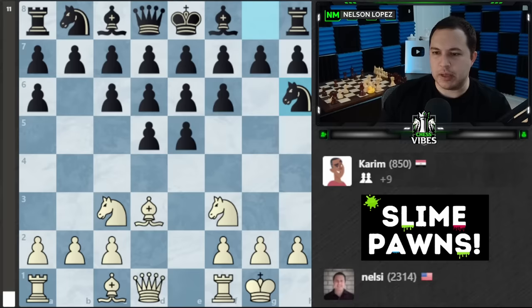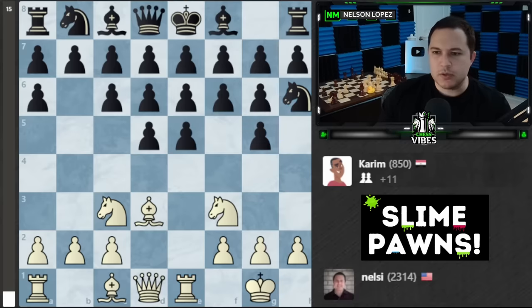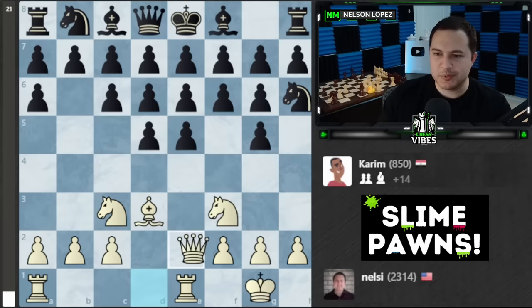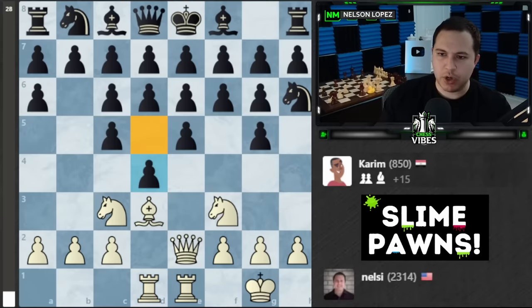Let's go rook to e1. Normally maybe I would sacrifice here to get rid of two pawns, but if he takes he's going to get another one right back — it doesn't make sense unless he doesn't take it. He's got no moves basically. Let's just try to survive — queen e2. Here comes another one. As I'm seeing how this game is going, it's amazing that I actually beat Martin so fast. Let's bring the rook over.